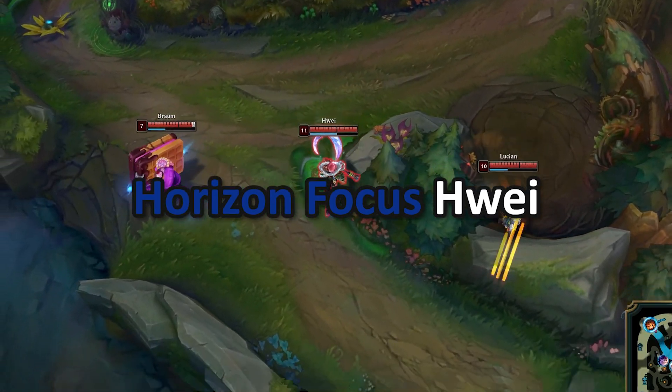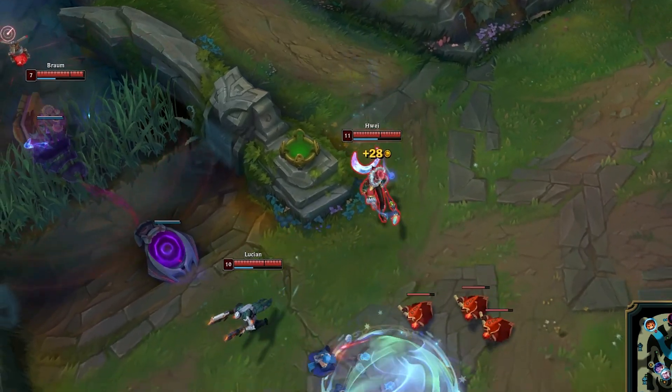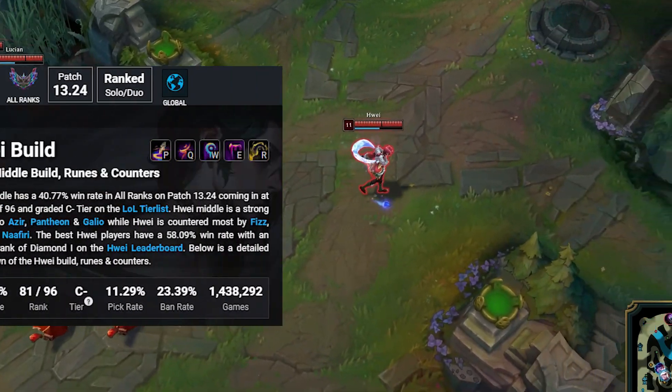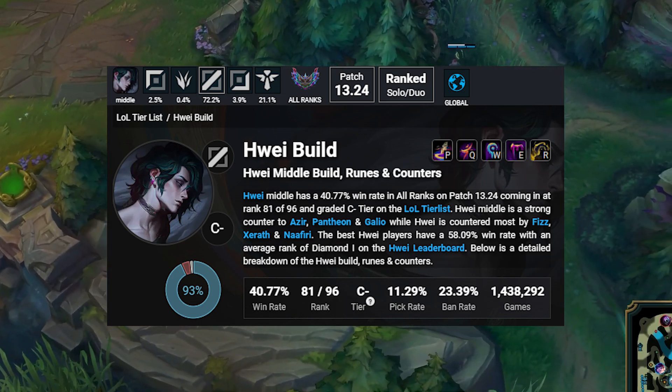Horizon Focus Vex. Let's talk about the optimal setup for Vex right now, since many players are building him incorrectly. The rush item is either Luden's or Lyandrys, and you should be interchanging between the two based on the enemy comp.